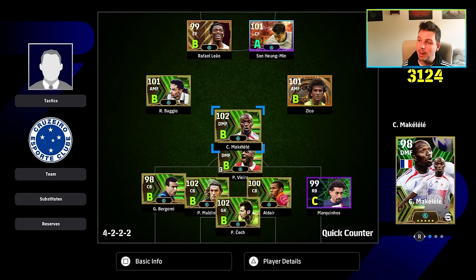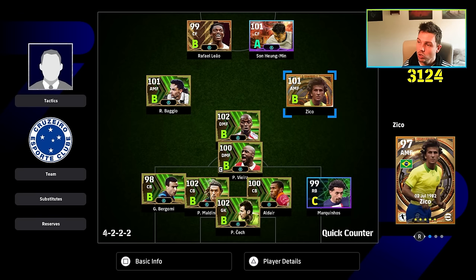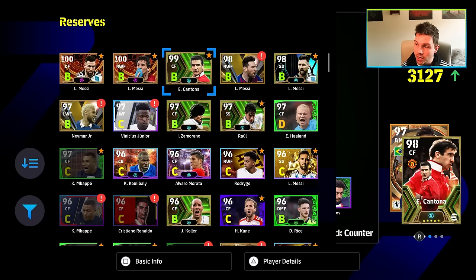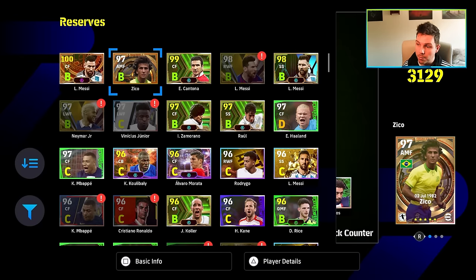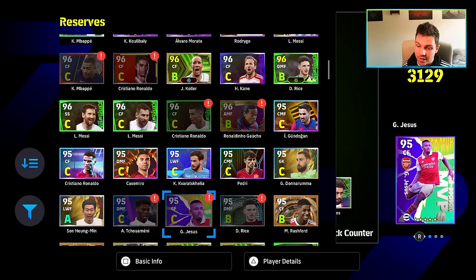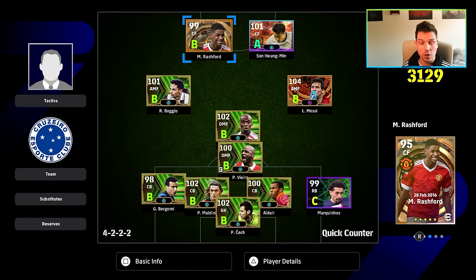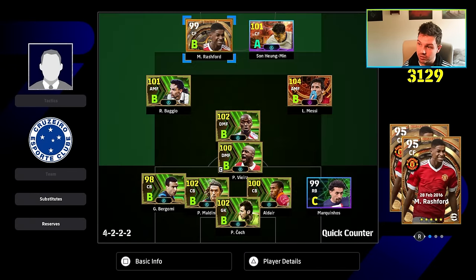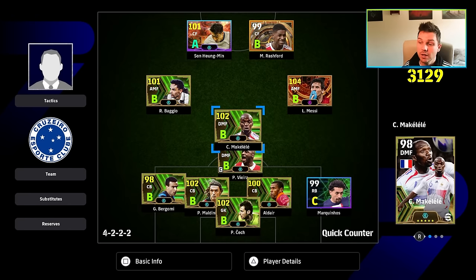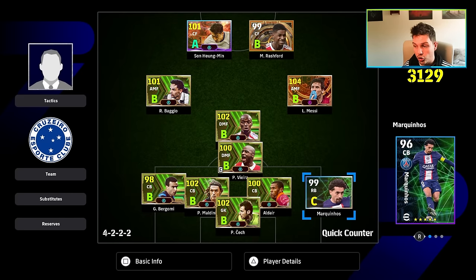What you're doing is isolating defenders one-on-one and taking them on. You have a bit of creativity with Baggio and Zico, or whoever you want to put there. You can pop in Mbappe, Neymar, or any run-and-gun players to vary up your play. Essentially you're trying to isolate your two forwards to get chances with Baggio, Messi, Rashford, Son, or whoever you decide to play up front, while defending with the back four.